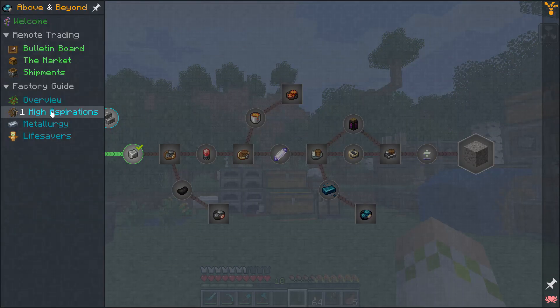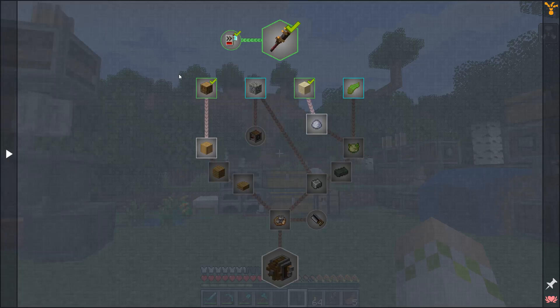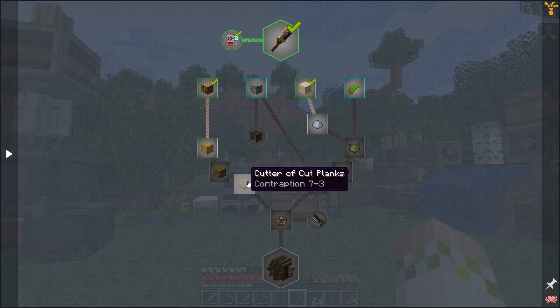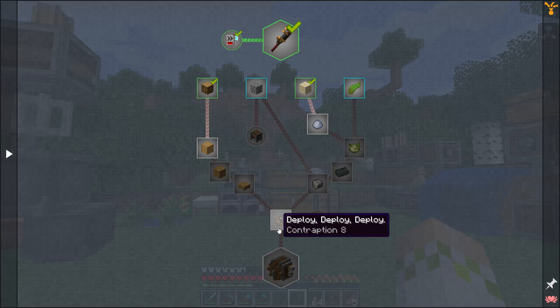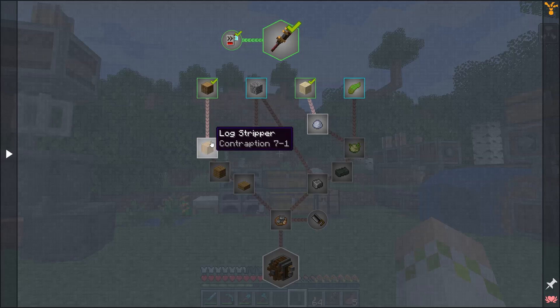Today we are going to be completing chapter one. This whole tree of quests gets you to completing chapter one when you have automated the production of precision mechanisms from start to finish. There are four different sub-assemblies you need to get to that point. We're going to need a tree farm that automatically has saws that make stripped logs, then into planks, then into slabs.